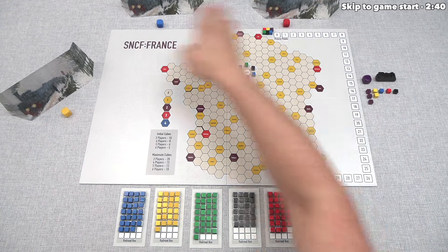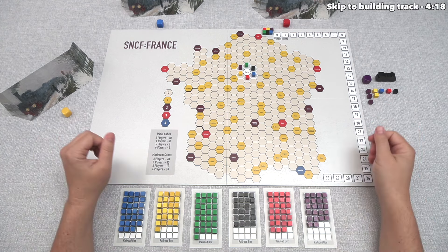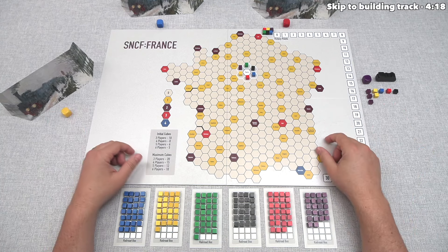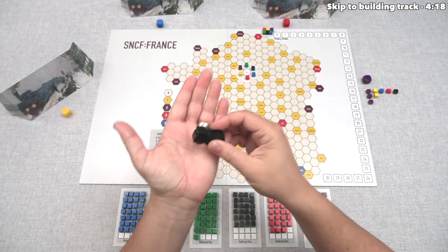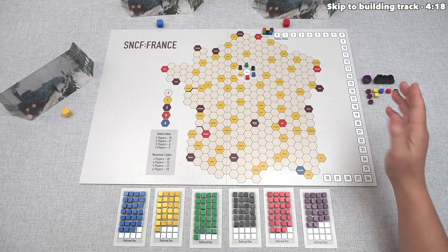In a four-player game, each player randomly draws eight stocks and puts them behind their screen, and only after that do we put the rest of the cubes into the supply. We are playing as the purple player, which is why we don't have a screen over here — we'll just have to imagine that our opponents cannot see what we have. We randomly got the locomotive token, which means we are the starting player. This token will stay with us for the entire game.